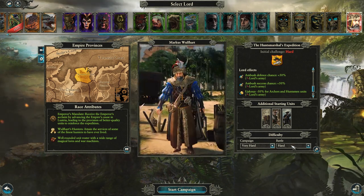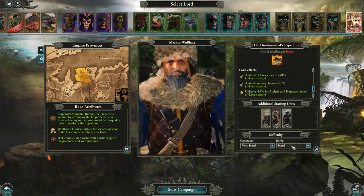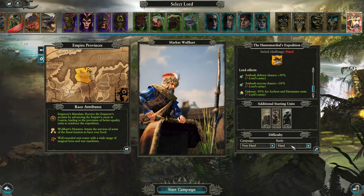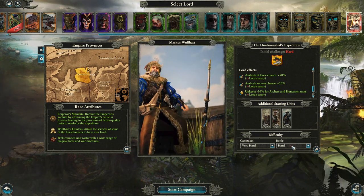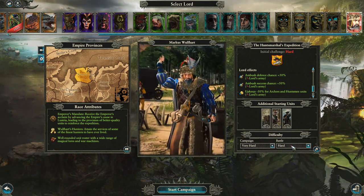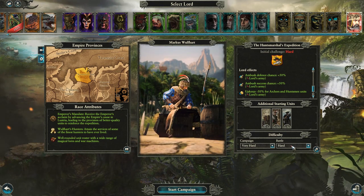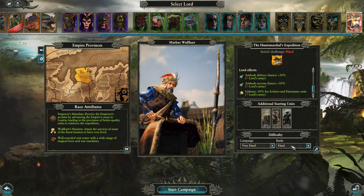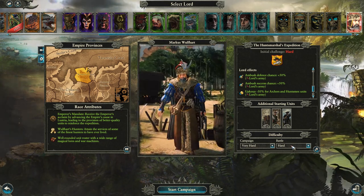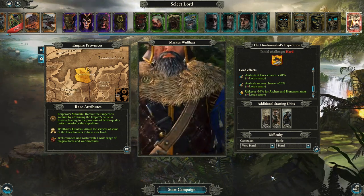We're going to be playing on very hard campaign difficulty with hard battle difficulty. Most of this campaign series is going to be recorded, and we may stream some towards the end. Based on what I've seen, it's going to be a relatively quicker campaign - like Vampire Coast, which was my favorite. I like that narrative coming full circle rather quickly rather than just landsliding the AI. So on that note, let the great hunt begin - Marcus Wolfhardt signals the charge and here we go.